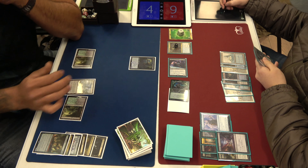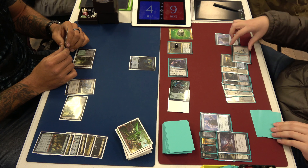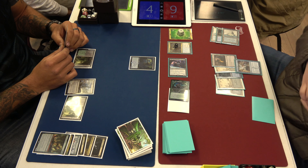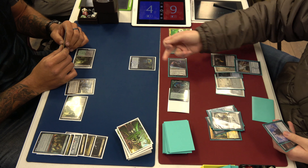I could have just threatened lethal if I took the Questing Beast and attacked everything — I actually just win if I do that. Why would you want to do that? The game ends if I attack with everything. He's got lifelink though. Maybe the past Wyatt is better at Magic than present Wyatt.